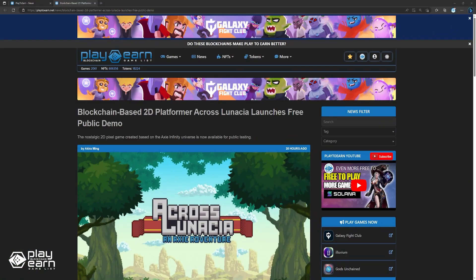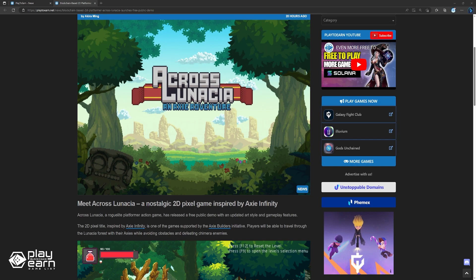Up next, blockchain-based 2D platformer Across Lunasia launches a free public demo. Across Lunasia, a roguelite platformer action game, has released a free public demo with an updated art style and gameplay features. The 2D pixel title, inspired by Axie Infinity, is one of the games supported by the Axie Builders Initiative. Players will be able to travel through the Lunasia Forest with their Axies while avoiding obstacles and defeating chimera enemies. The full version of the game will require players to own an Axie NFT; however, the demo is accessible to everyone. In this build, gamers will play as Fluffles, a Mystic Axie with 4 abilities.